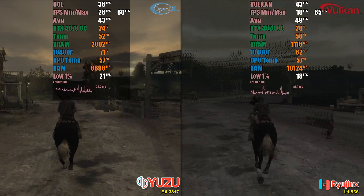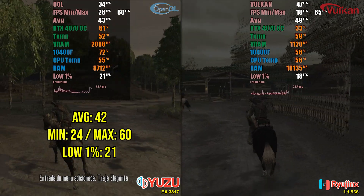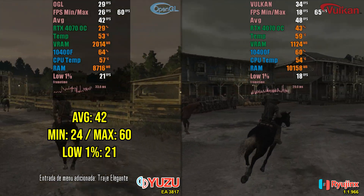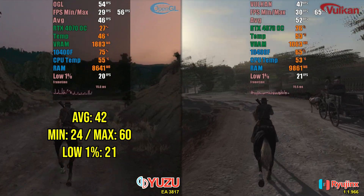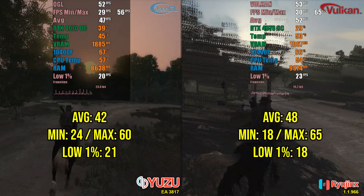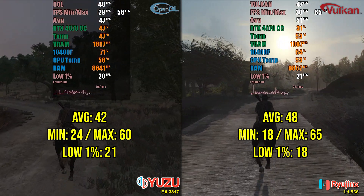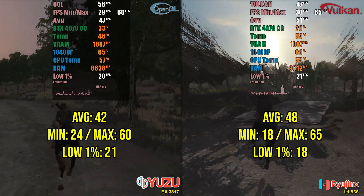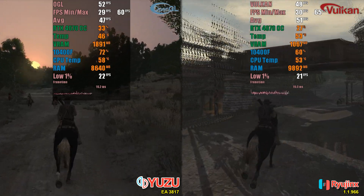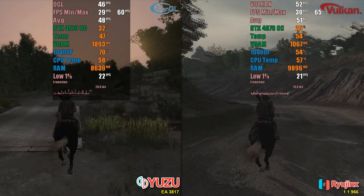Regarding native resolution and considering a roughly 3-minute course, the obtained results were as follows. In Yuzu, the average was 42 FPS, with a minimum of 24 FPS and a maximum of 60 FPS. The low 1% was 21 FPS. As for Ryujinx, the results were slightly better, with an average of 48 FPS, minimum of 18 FPS, and maximum of 65 FPS. However, the low 1% was worse in Ryujinx, reaching 18 FPS. Based on these results, we can conclude that Yuzu presents a lower average FPS, but in terms of stuttering, Ryujinx might have more issues.